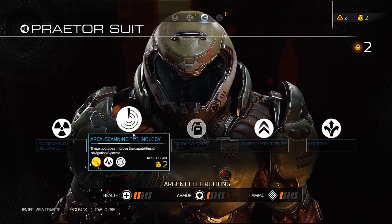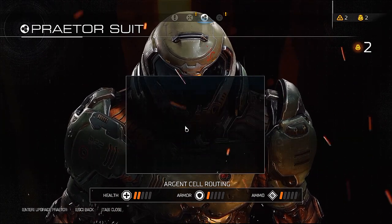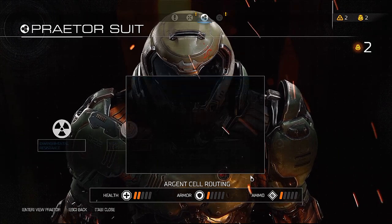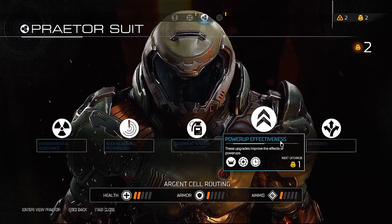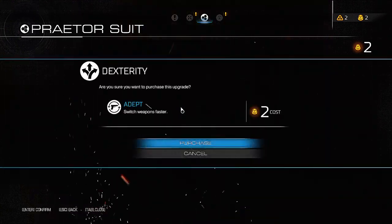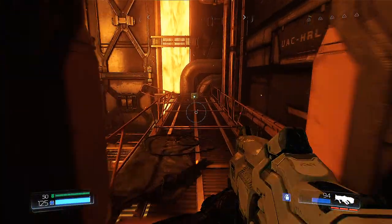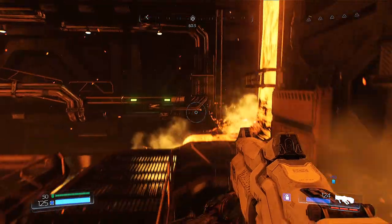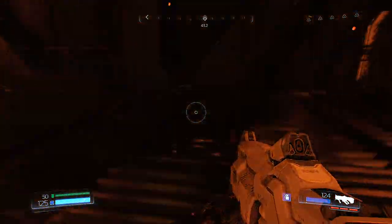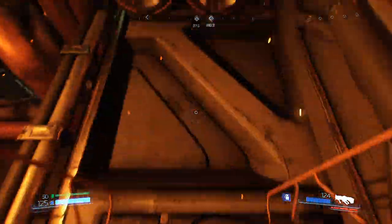What is this — increase the recharge time for equipment? I don't really use my equipment enough though. Let's do dexterity and swap weapons faster — that's nice. That'll help. Nice, much nicer! Oh, that's lava. The floor is literally lava. I don't want to — nope. All right, let's get back up to the top now that I've got that praetor token.